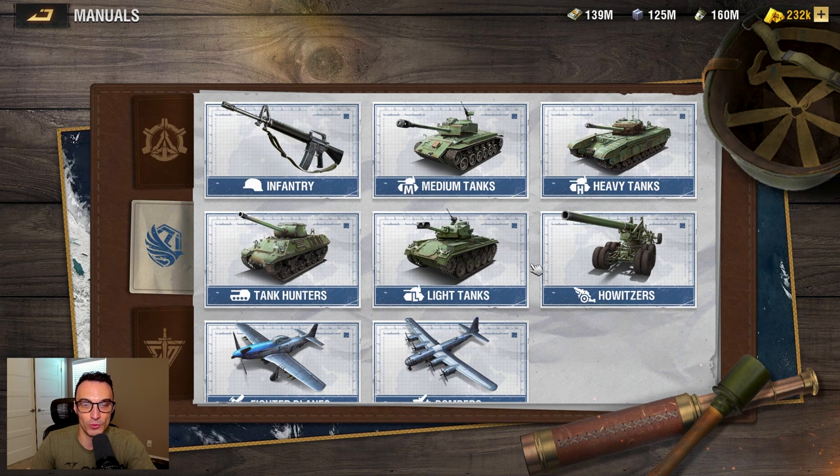Does Liberty have the best units in every single category? No, definitely not. For example, the Vanguard medium tank was an absolute clear-cut winner — king of the hill for medium and main battle tanks. The tank hunter wasn't a clear-cut answer either. When I did my testing video, I basically ranked the Liberty tank hunter and the Vanguard tank hunter as 1A and 1B because the results were so neck and neck. Both are fantastic.